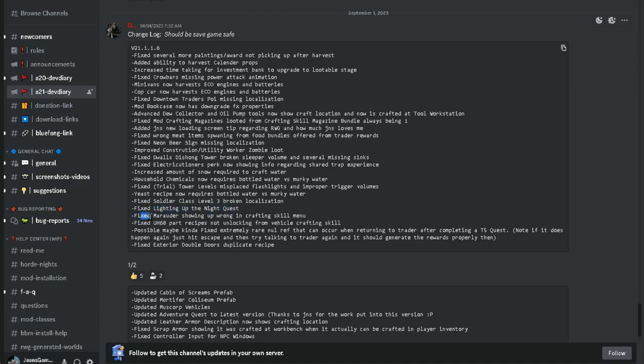I wonder if this trial tower is the one where you go up by elevator each floor and face more and more zombies, and the final room is like a ton of loot. Yeast recipe now requires bottled water versus murky water. Fixed soldier class level 3 broken localization. Fixed lighting up the night quest. Fixed Marauder showing up wrong in crafting skill menu. Fixed H60 part recipes not unlocking from vehicle crafting skill — apparently that wasn't unlocked even though you had the skill. Possibly kind-of fixed extremely rare null ref that can occur when returning to trader after completing a tier 5 quest. Note: if this happens again, just hit Escape and then try talking to the trader again.